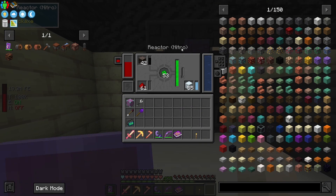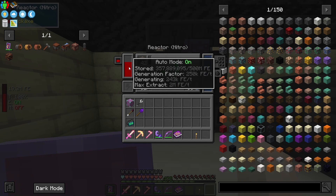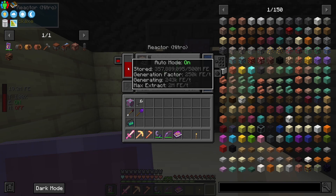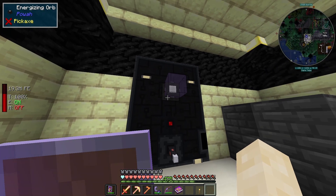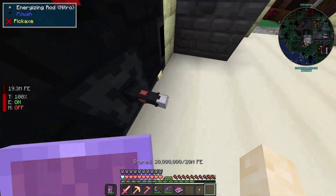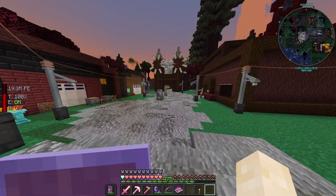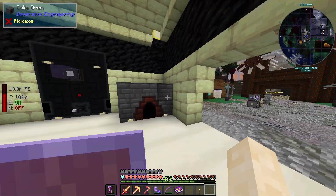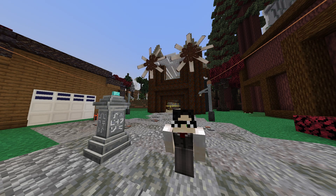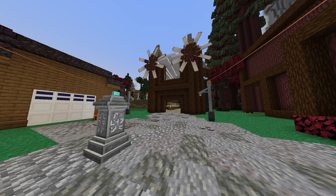I upgraded my reactor to a nitro one, so I've got 500 million FE capacity with a generation of 250,000 a tick, and it extracts at two million a tick. I also made all these rods nitro as well — I probably don't even need them anymore. So yeah, I think we're definitely sorted on power for quite a while. Thank you so much for watching and I'll see you guys next time. Peace.